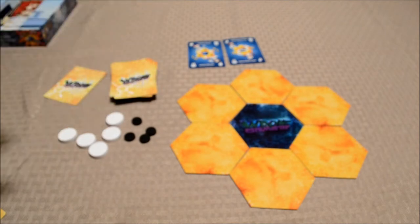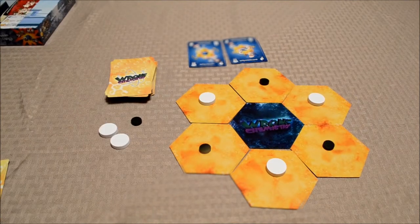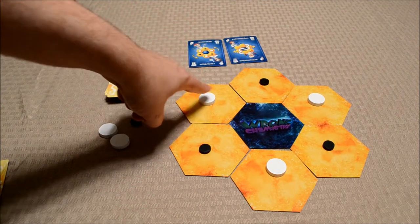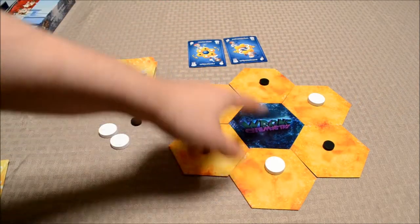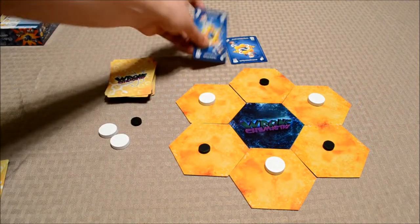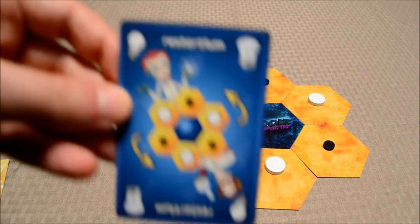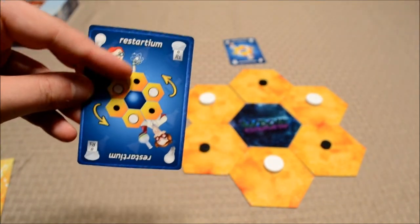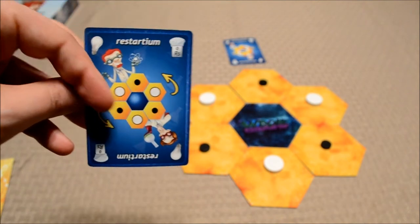Players then discard the card they used and draw another one so that their hand size is four. Now before the game officially starts, players will go ahead and place the white and black discs on the yellow hexes as appropriate. You can also compare that to this Restartium card, which basically outlines how the board will look in its default state.